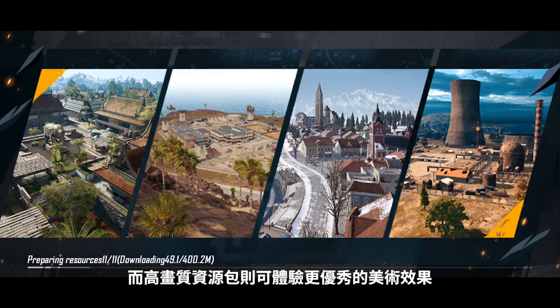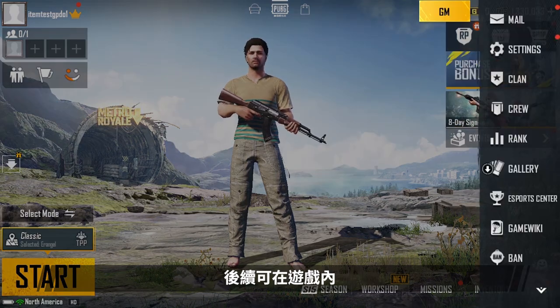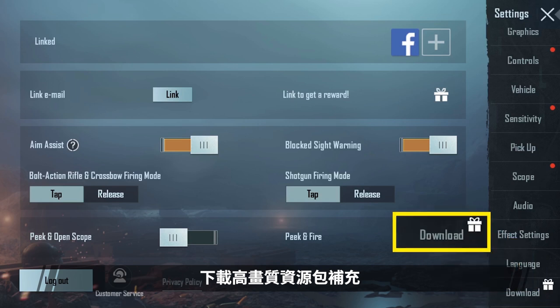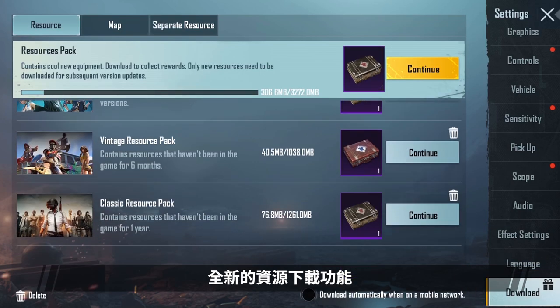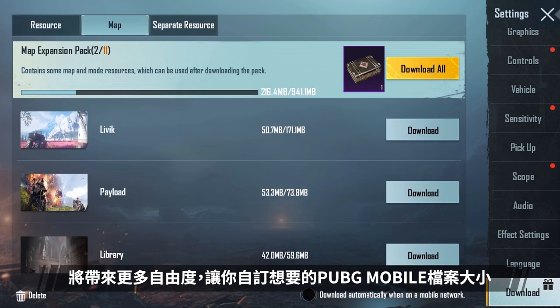Download the HD resource pack to see a new and improved world. Don't worry — even if you choose the wrong option, after entering the game you can still find and download the HD resources you need. The new resource download feature gives you more freedom when choosing how much space your PUBG Mobile download will take.